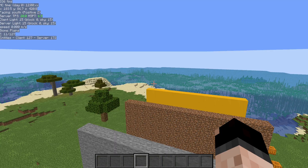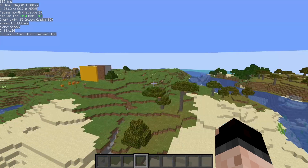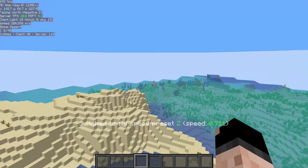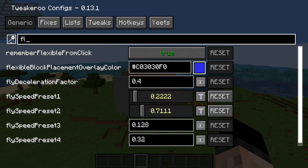Next up we have a couple of settings in Tweakeroo, the mod by Massa — there will be a link to that in the video description. You'll need to get that onto your Minecraft in order to use this. The first thing is the tweak fly speed. I'm going to turn that on and now I can fly really fast. These are configurable, so I can switch over to another speed and go even faster. To set that up, open your Tweakeroo menu, go to Generic, and search for fly.